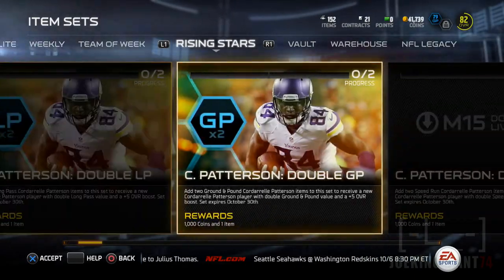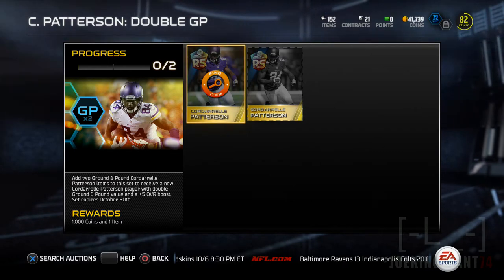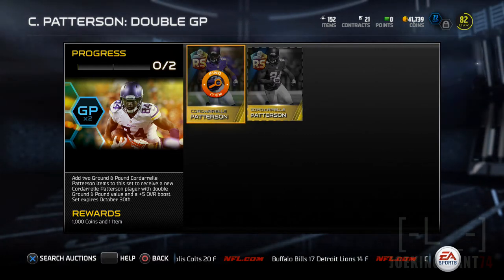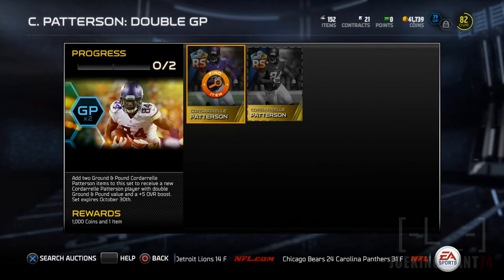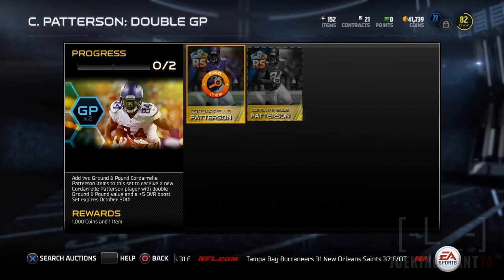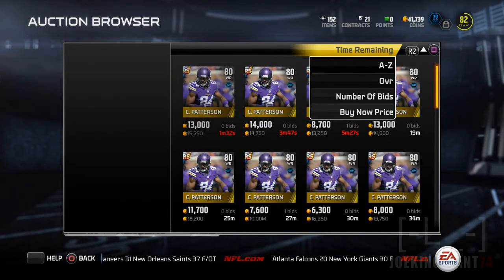The card I want to get is the Ground and Pound times two. If you guys have been following for a while, you'll notice on the top right screen that I'm running Ground and Pound, so I need a running game - somebody who can block and give me that boost for run blocking receivers. If you add two Ground and Pound Cordell Pattersons, you get a plus five overall boost and it doubles your Ground and Pound - so if it's plus five, you'll have plus ten.